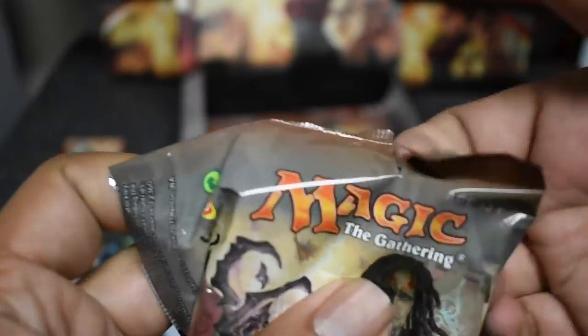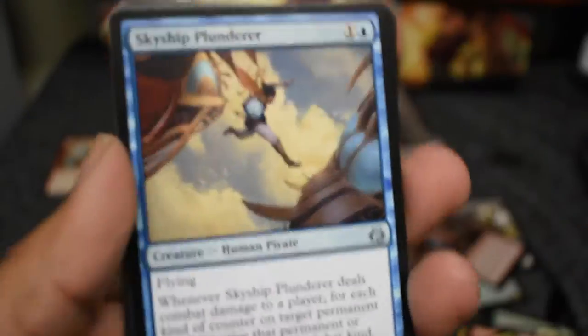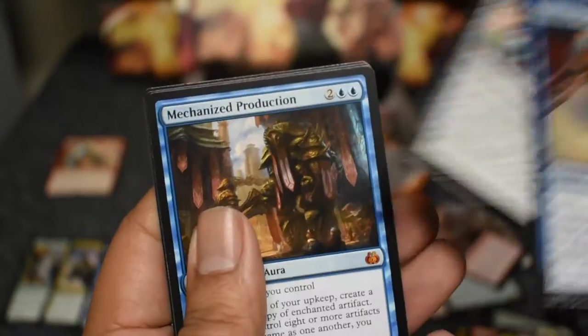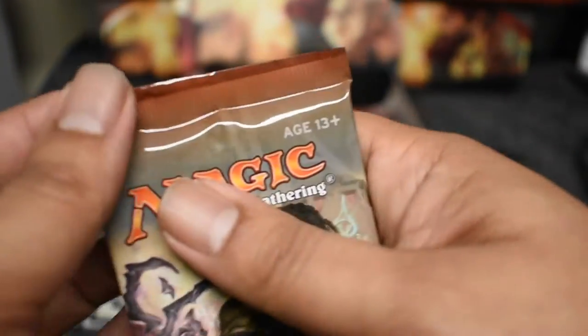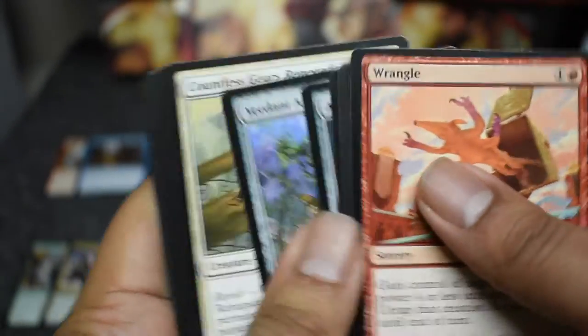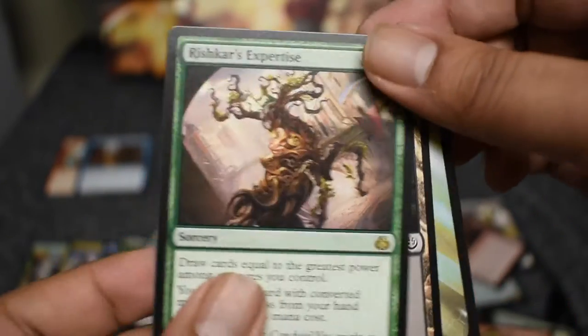I'm going down and trading all these to my local store — he has a bunch of stuff so I'll just trade them out for some cards. I just find it weird that you open seven boxes and get just as many duplicates. Here's our second mythic — I'm collecting these ones hoping they go up in price. Mechanized Production — I'm happy with that. Construction, Arrest, Expertise.